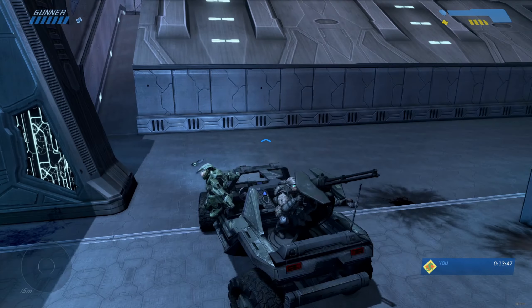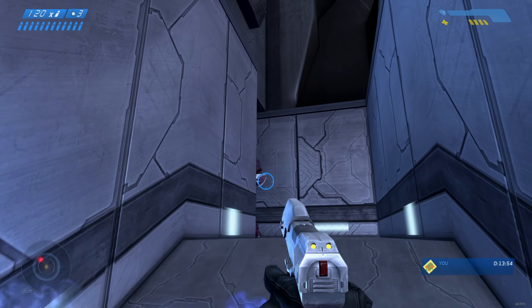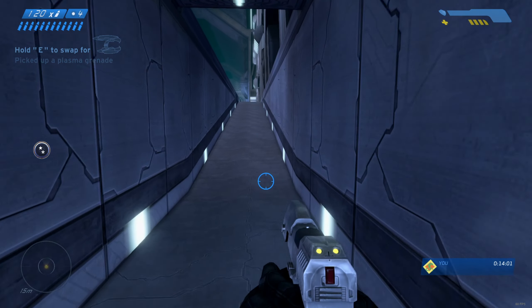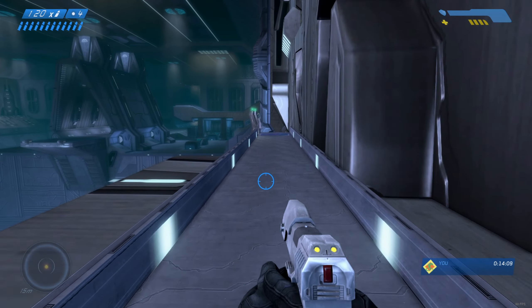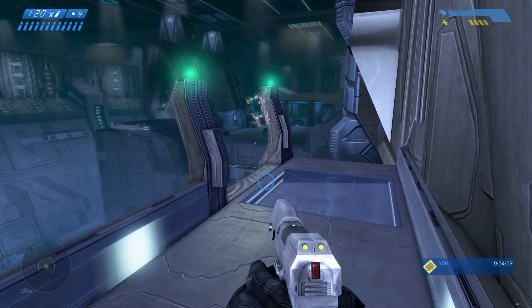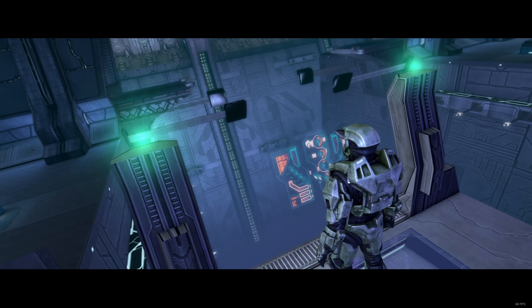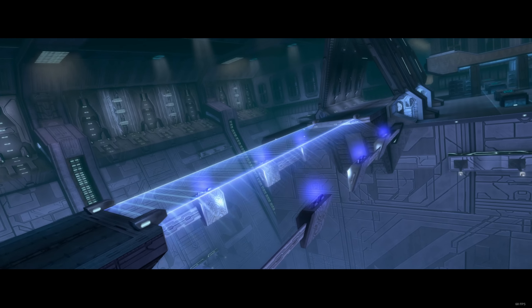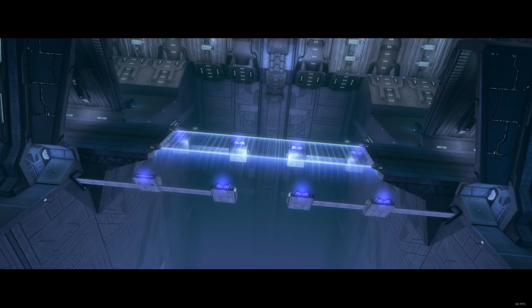The gunner is fine — he barely took any damage, that's impressive. There's gonna be some red elites right up here. Let's throw a plasma grenade up there and take them out — that was good. Now we need to activate the light bridge to move forward so we can enter the second half of this mission, which is rescuing a bunch of marines. You can also take a little shortcut down over here. So far this mission is going pretty well.